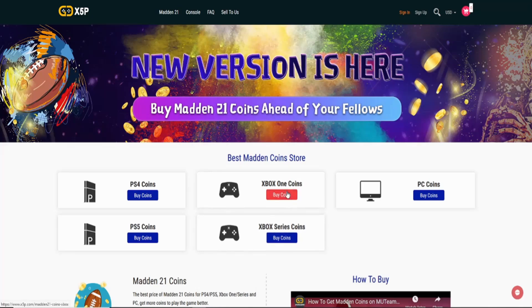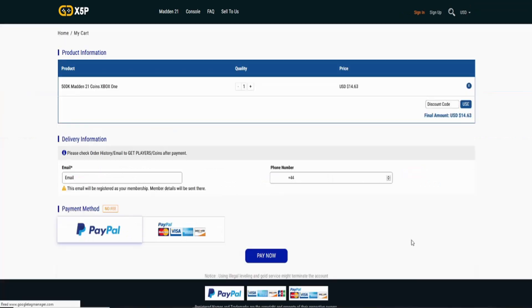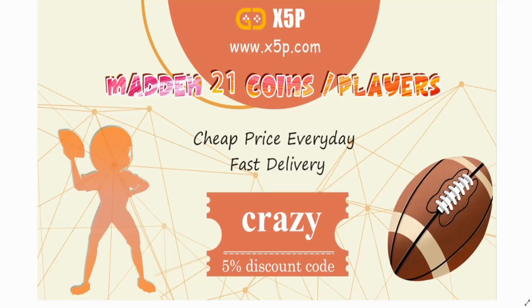What's up my G's, you gamers want the cheapest and most reliable coins on the Madden 21 market? Well make sure you check out x5p.com, the link is in the description. Use code CRAZY at checkout for 5% off. Let's get it.